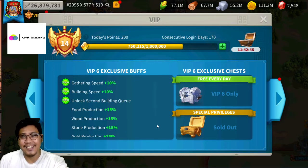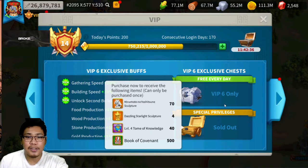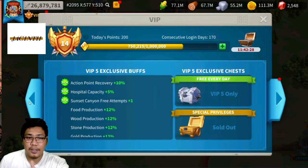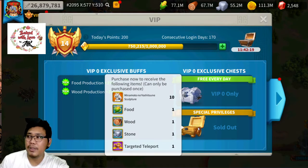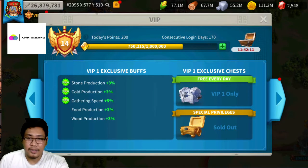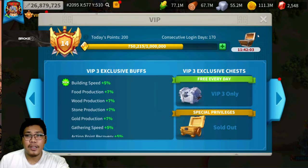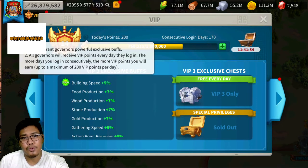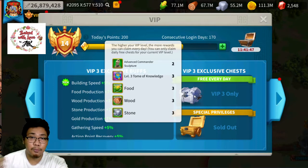Aside from getting some exclusive buffs from VIP, you can also purchase some items — for example, you can buy Minamoto heads. The first bundle from Minamoto is about 50 pesos in the Philippines, which is about one dollar in the US. Also in VIP, every day you can unlock a chest to get some VIP points. If you log in consecutively, you can get about 200 VIP points per day, and you can also get some good stuff every day.